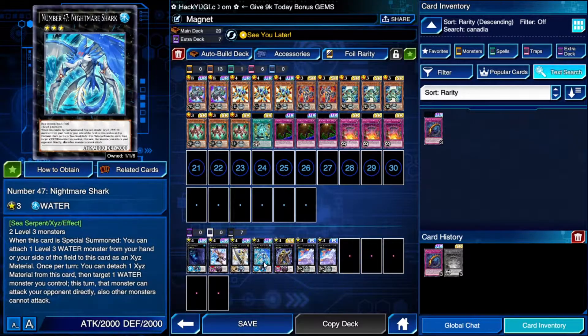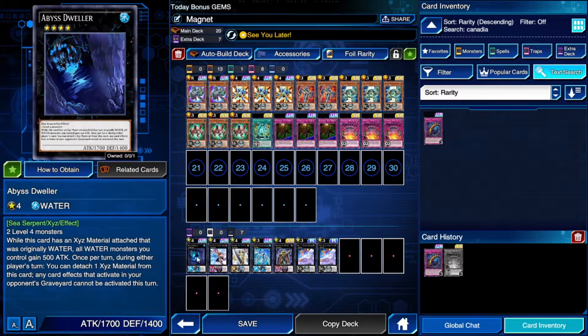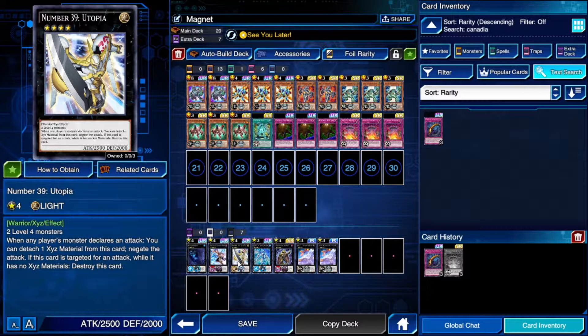Saul's second effect lets you special summon a Magnet Warrior from the graveyard when it destroys a monster by battle, but the first effect is the key one. We also have Nightmare Shark for Rank 3 finishing moves, plus some Rank 4 XYZ. I don't own Diamond Direwolf but if you do, definitely put it in replacing Utopia — it's one of the best options.